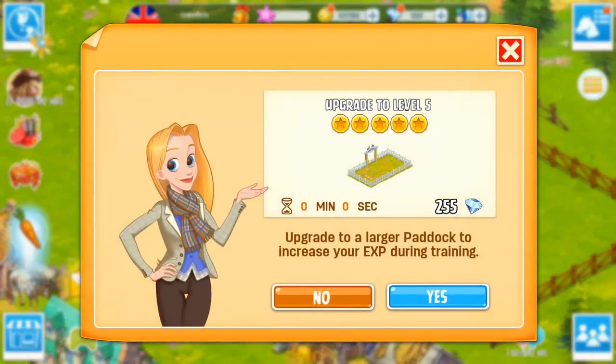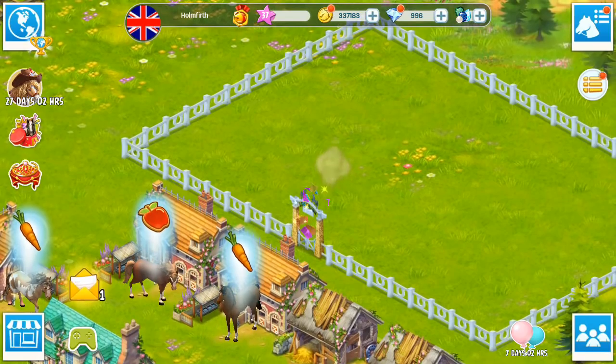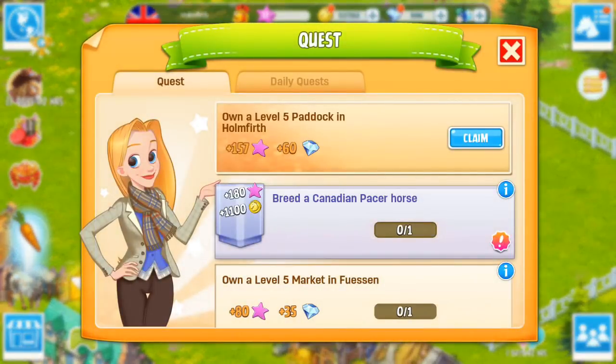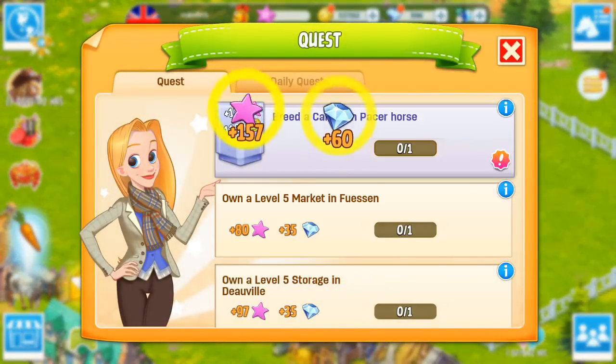In my UK ranch here, I'm going to upgrade my paddock. It is costing me diamonds, unfortunately, but I want to complete this — yes, it is a quest. I want a level 5 paddock, and that's going to give us 60 diamonds. It did cost more to get the actual paddock, but at least now it will give more XP to our horses when we train them.